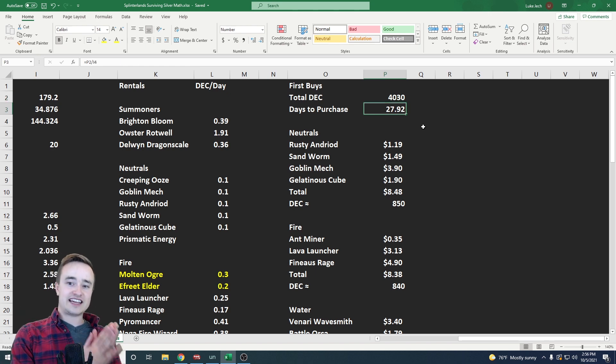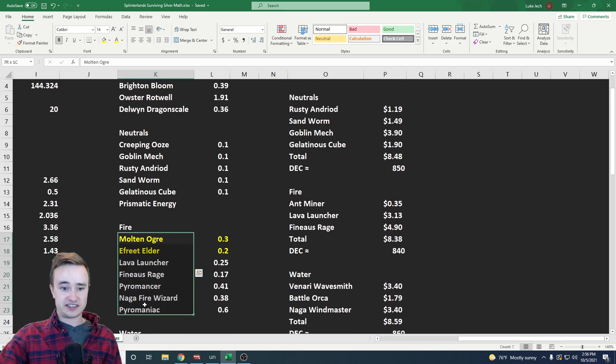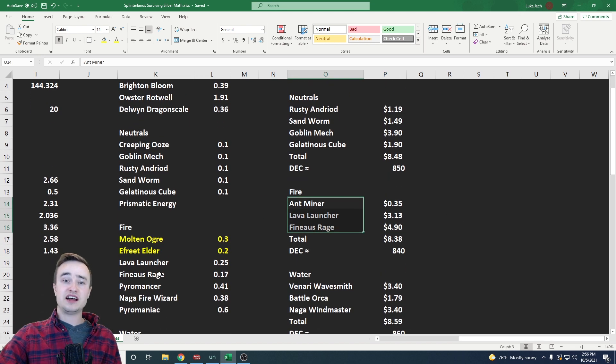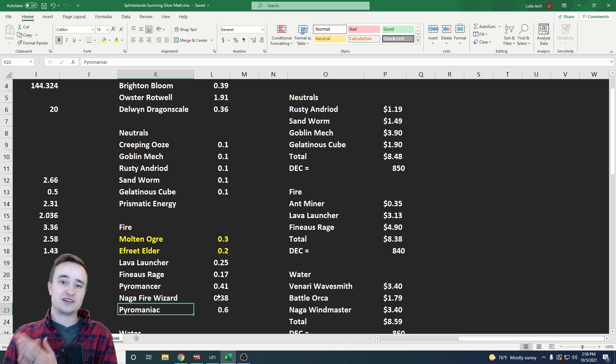If I went and bought some of these cards I was renting, I added it all up to about 4,000 DEC. At 144 DEC per day profit, it would take about 28 days — just under a month — to purchase them all and stop renting. Some of the more expensive cards are better to keep renting: for example, in fire I was renting seven cards but only plan to buy three, because some cards cost 10 to 20 dollars worth of DEC to buy but rent for only 0.5 DEC a day. Meanwhile, other cards at 0.5 DEC to rent are only two dollars, so it makes sense to buy those first.